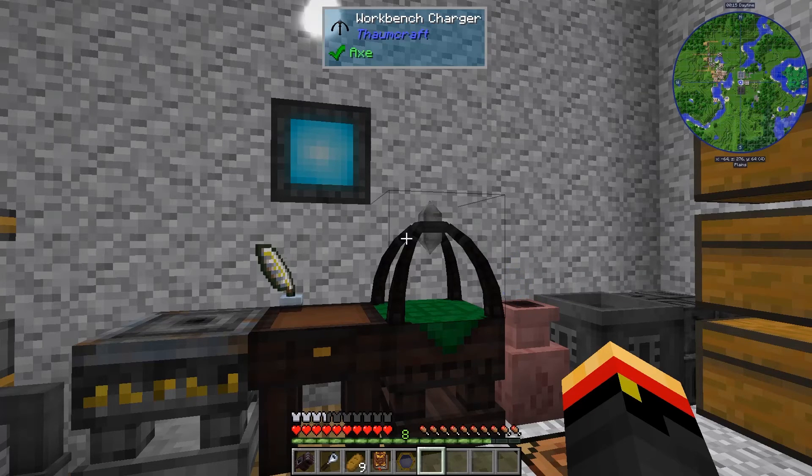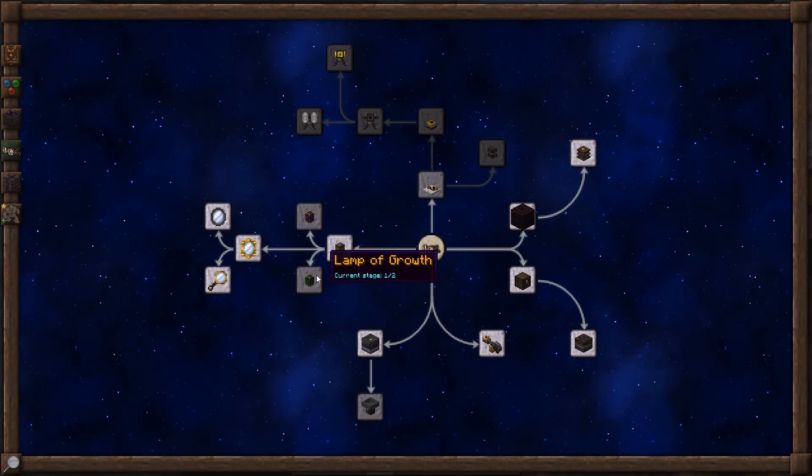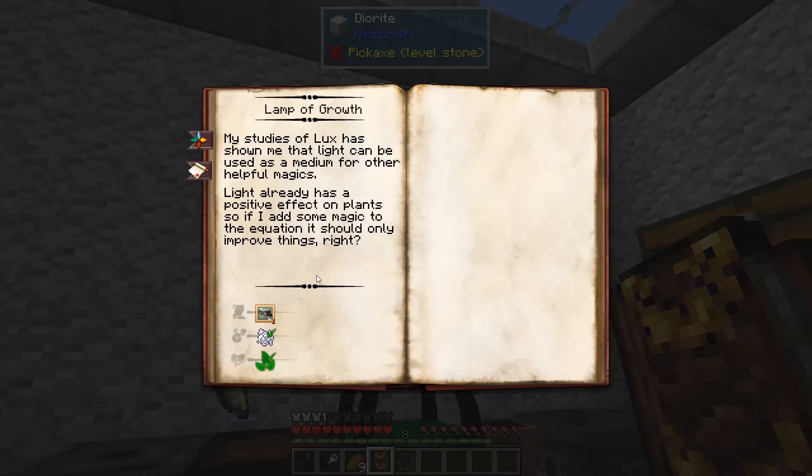Hi, this is John. Welcome back to ThaumCraft Quick for ThaumCraft Version 6. In this episode, we're going to look at the Lamp of Growth. The Lamp of Growth is a way of making your crops grow faster.